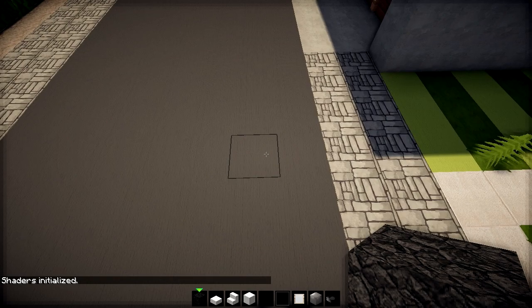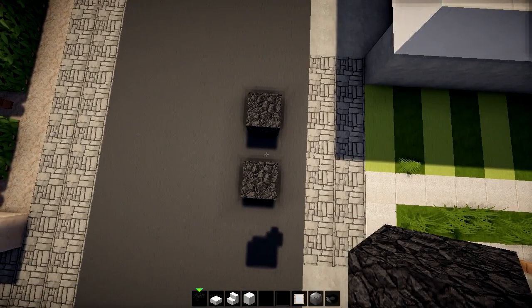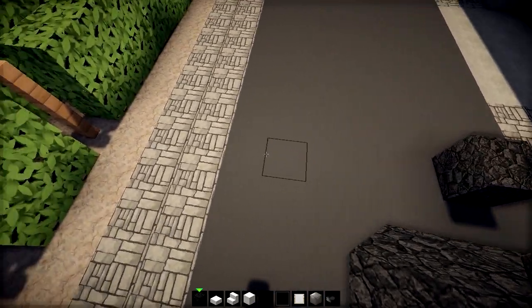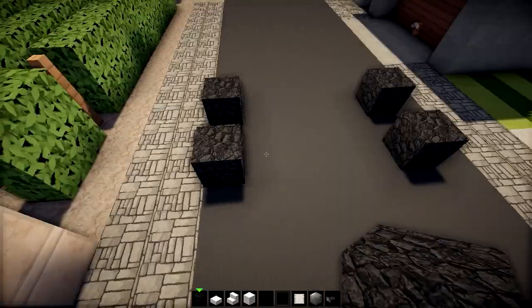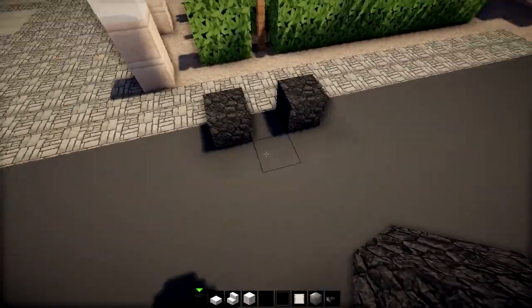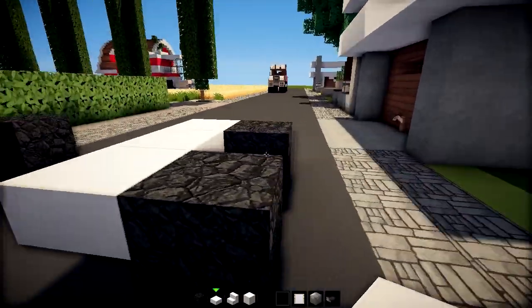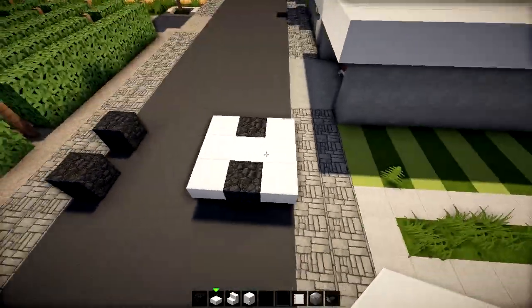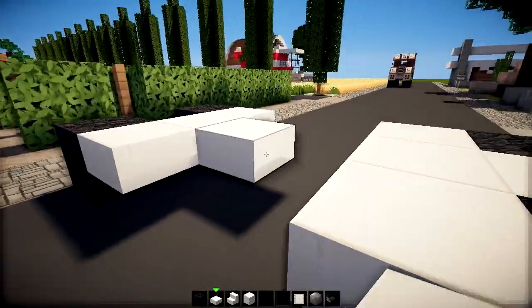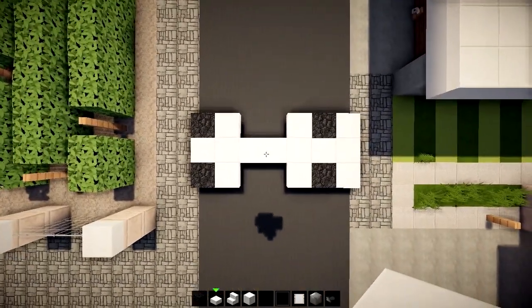Placing the rear wheels — they're gonna be looking something like this, you can't fail this. Now jump away five blocks and on the fifth one place the front wheels. So now we've got a gap of four blocks in between the front and the rear wheels. In between those, let's add a platform using quartz slabs, which goes like this on the back and on the front. So from above we got this little shape going.